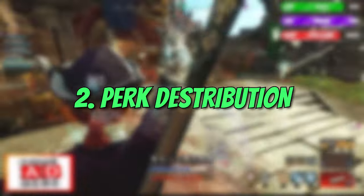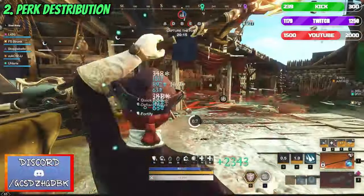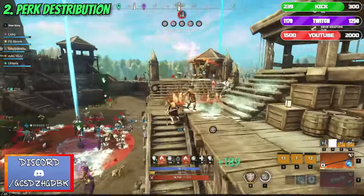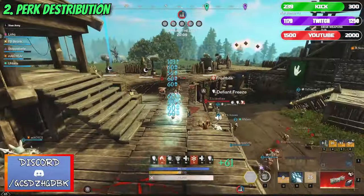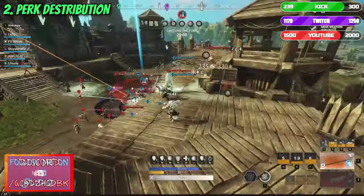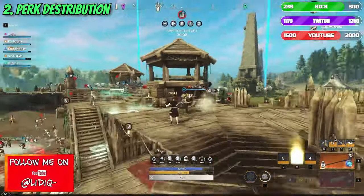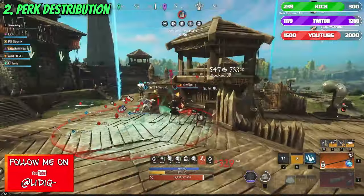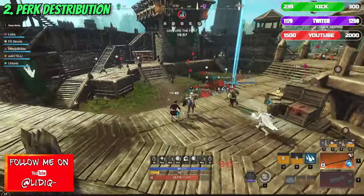Number 3: Perk Distribution. The mechanical skill level and the potential of each player is different. However, having the correct perks and bonuses in your gear can give you so much that it can be considered as the most important thing in PvP. Always make sure to have the correct perks for your build of choice, as this can basically make you up to 2 times stronger.